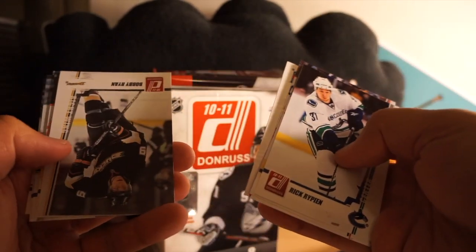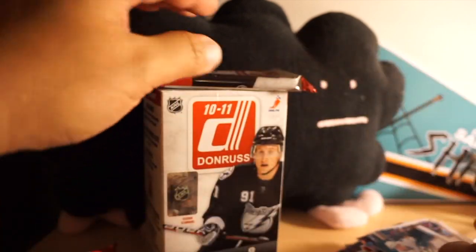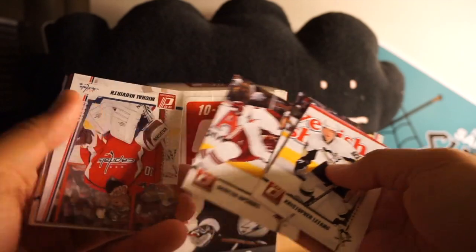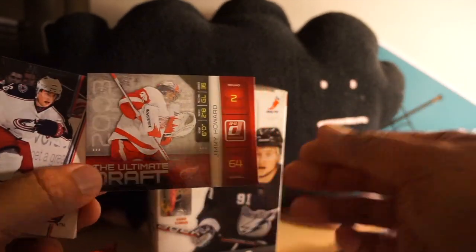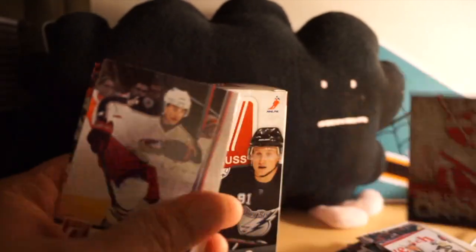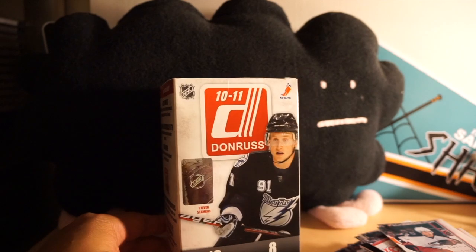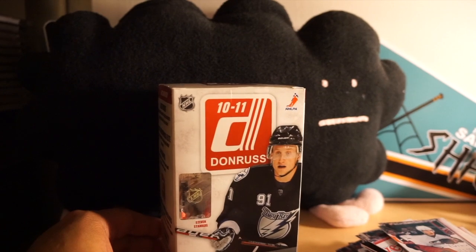Okay, next pack looks like all base, and our final pack — we have an Ultimate Draft Jimmy Howard, so an insert card. So a bunch of rated rookies, an insert card, and a jersey of Shea Weber today in this early edition of retail review. Thanks for watching guys, I will see you next time.